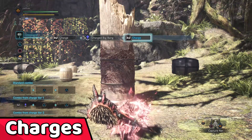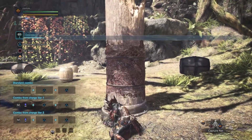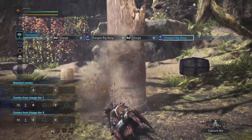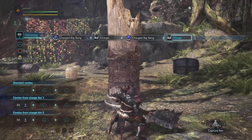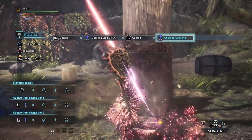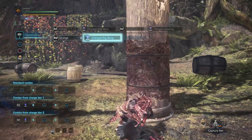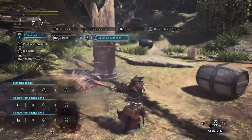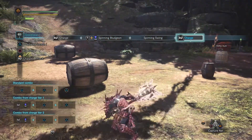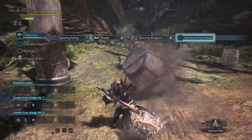Charges. Holding R2 will start your charge attack. As long as you have stamina in your stamina gauge you will continue charging. The hammer has three charges, each with different abilities. The first charge has a charged side blow, the second is a charged upswing, and the final charge is a charged big bang. Or if you hold it to the end of the second charge you can do a spinning attack, which is activated by pressing the left analog stick in any direction when you release R2.